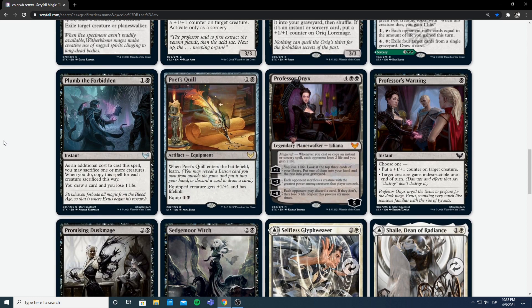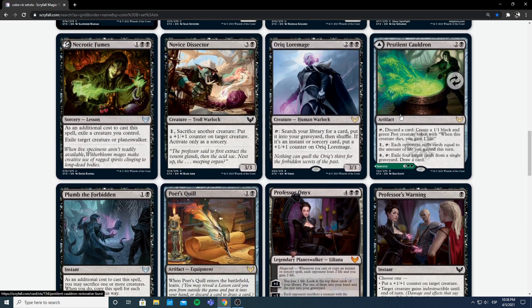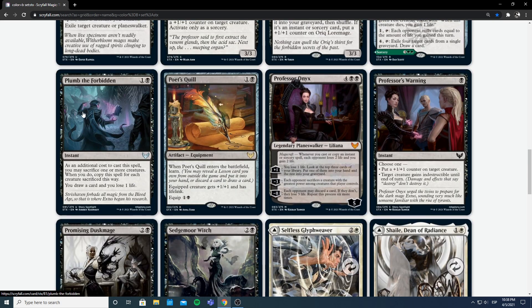Next I have Plumb the Forbidden — 1 and a black for an instant. As an additional cost, you may sacrifice one or more creatures. When you do, copy this spell for each creature sacrificed this way — you draw a card and lose a life per copy. So if I make a bunch of pests or use something like Hunt for Specimens to get extra creatures, I can block then sac them for extra cards drawn. It obviously costs an extra life for each extra card, but that's a sacrifice I'm willing to make. It feels more constructed than limited, but if you have enough tokens or mediocre creatures this is going to be fine. Also good as a sideboard card against removal-heavy decks.